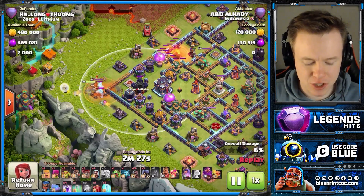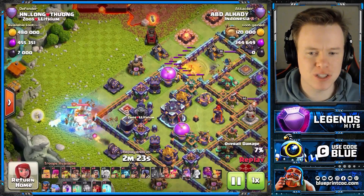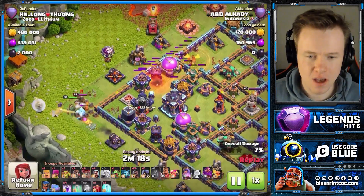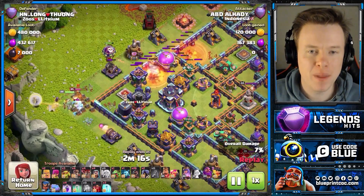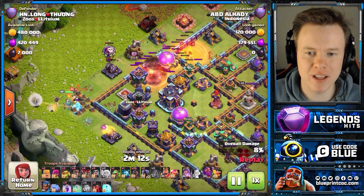One thing I really like about this army is you have so many Hog Riders to go looking for traps for the Flame Flinger. We find the Tesla there. But whilst the Queen is dealing with the Ice Golem and the King, have a look at his spell composition, because we are not bringing a heal spell — and I think that's the crucial thing to note in this attack.